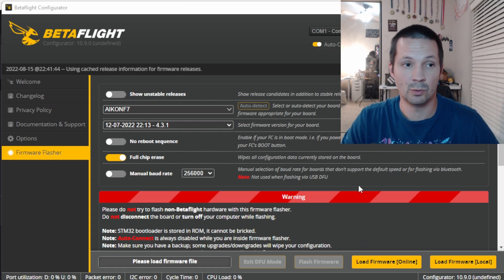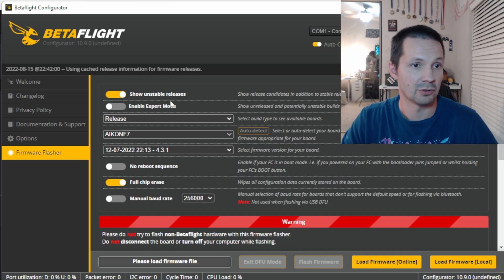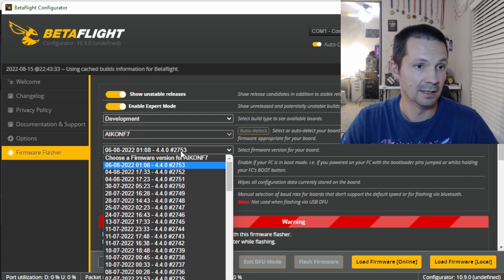The feature was implemented a few weeks ago for Betaflight 4.4, which is not officially released yet. If you don't want to deal with flashing third-party hex files, you can activate strong stable releases, then enable expert mode, select development, select your board or use auto detect, and then flash one of the nightly builds from right there. You also have to use Betaflight Configurator Nightly Build 10.9. Link will be there. Betaflight team and developers always appreciate responsible testers — tester's job is very important, but it's not for everyone.